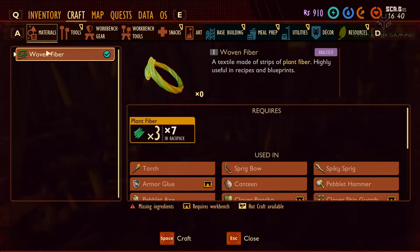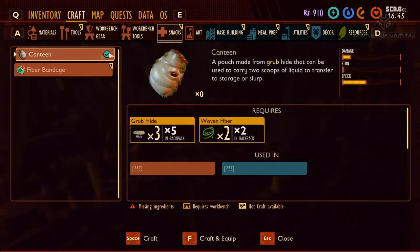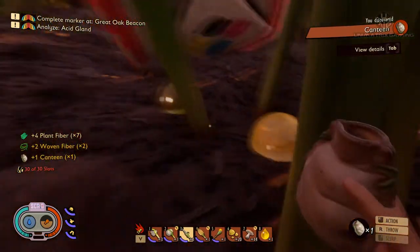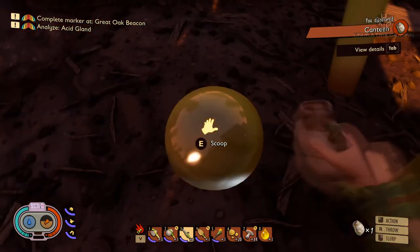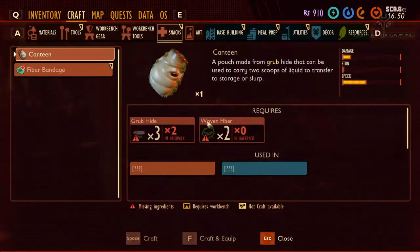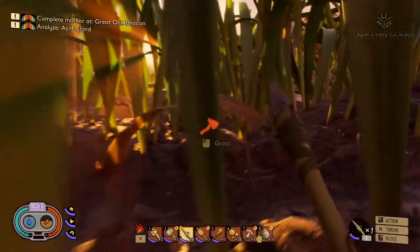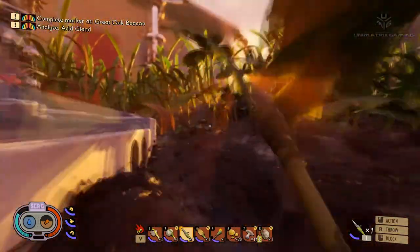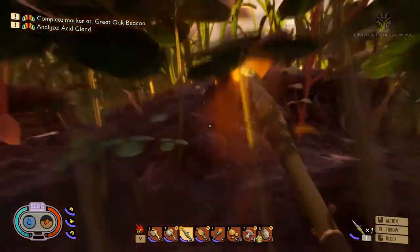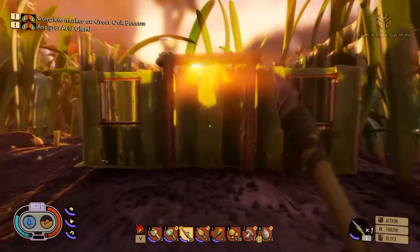I need two woven fibers to craft the canteen. Craft and equip — brilliant! Two scoops of liquid. Nice.